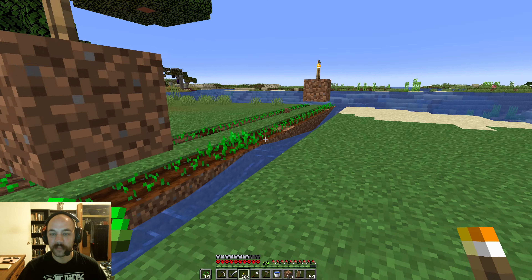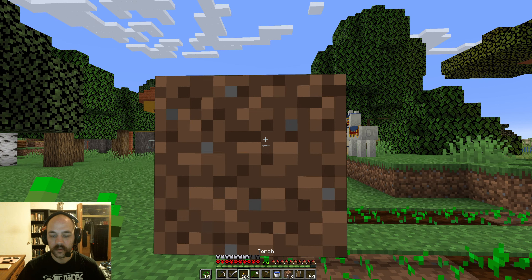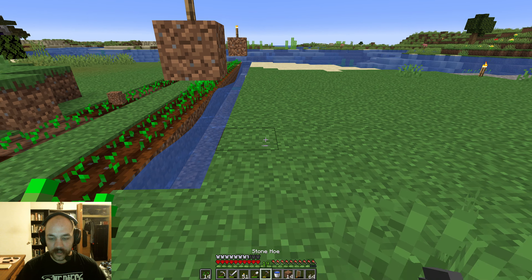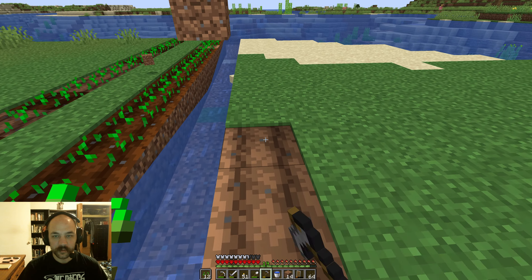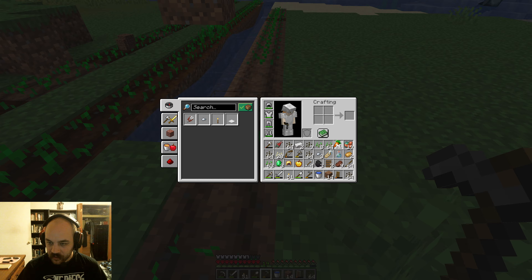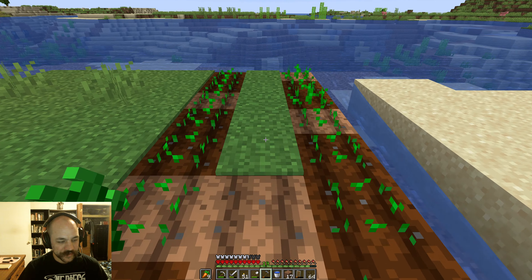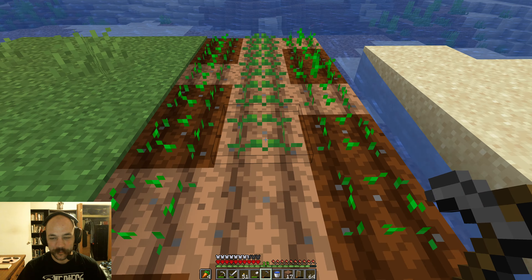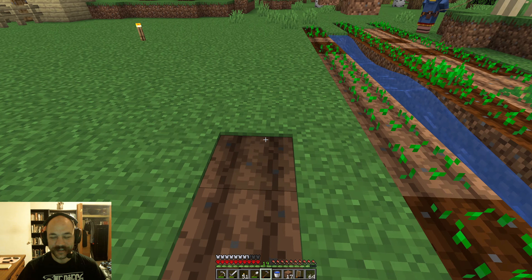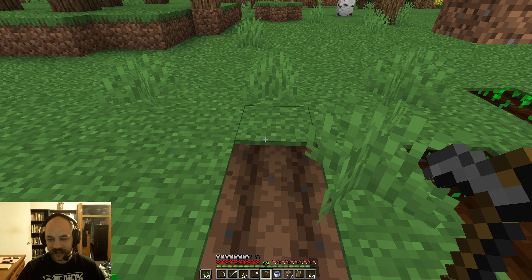Making the extra one there doesn't seem that practical, but I think that'll be good. This will be a slightly nicer way to do things. We'll just do another row of wheat here, then drop over to the other side and do a nice little row of carrots. This is as fun as Minecraft ever is for me — making a straight row and putting a bunch of stuff into it. It's really living. I'm not joking in the slightest. It's as good as the game ever gets.